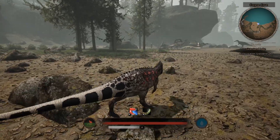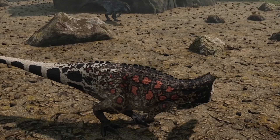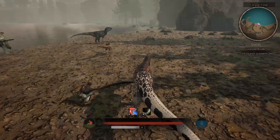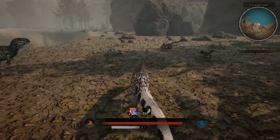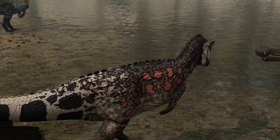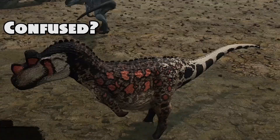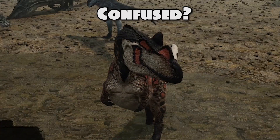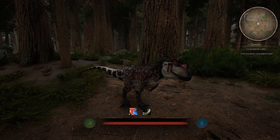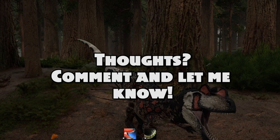It looks great, it's fast, it's got decent stamina, decent attack, and I just love the model. Will this change when they release more dinosaurs? Possibly. But at the moment, the Ceratosaurus is top of the top for me with the stamina, the calls, the design. It just looks and feels great, in my opinion. When you have a pack of them, they just look absolutely superb. And that's why I think it deserves the top spot on this list.